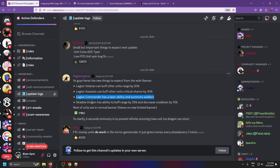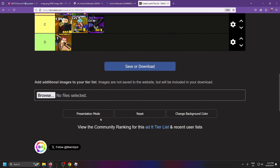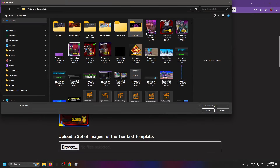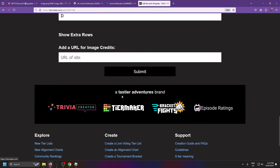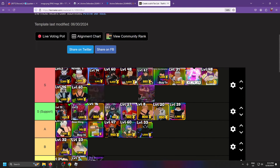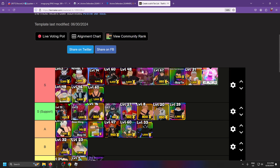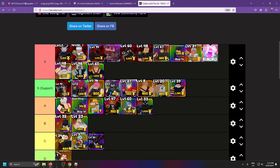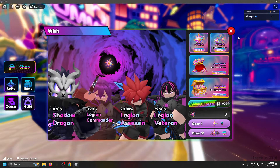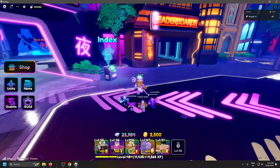Shadow Dragon also has buff range and cooldown, so he's also meta support. Legion Commander has a laser ability and summon soldiers, so Legion Commander is going to be one of the top DPS units in the game with that new cool ability. Legion Commander has a 0.7% chance though — near impossible to get for free-to-play and costs a ton of Robux. I'm putting Legion Commander in the middle of the secrets — very good unit, highly recommended.